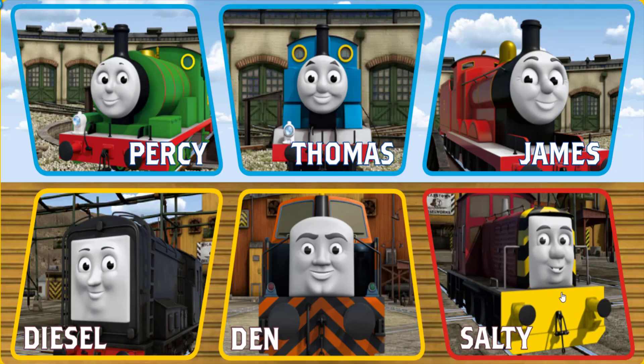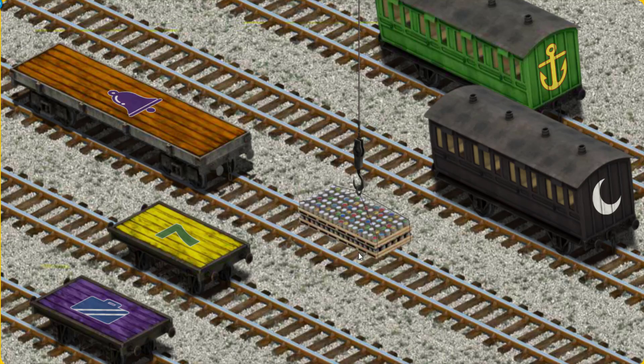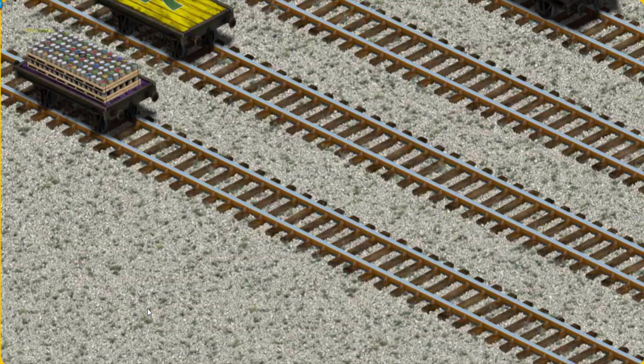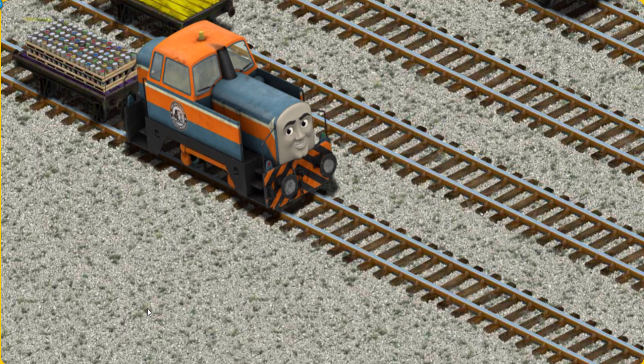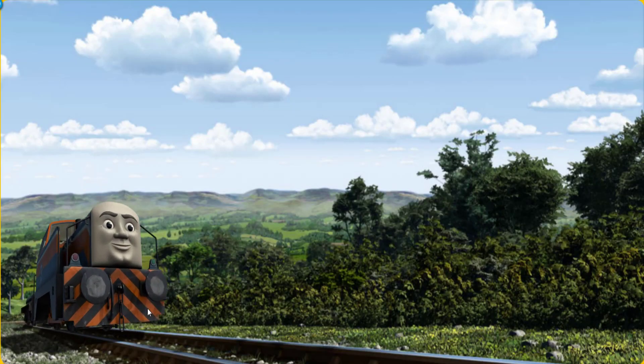Play again. It's a busy day at Brendam Docks. Thomas and his friends have many deliveries to make. Choose who will make the next delivery. Den must deliver the cans of paint to the diesel works. Help Cranky find the cans of paint. That's it! Let's lift and load. Now the cargo must be loaded. Show Cranky where the purple flatbed with the picture of a blue circle suitcase is. You found it. Den went through the countryside.